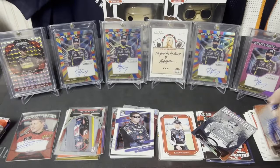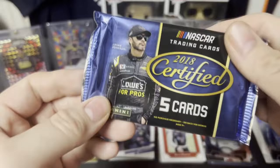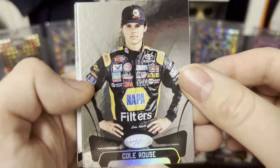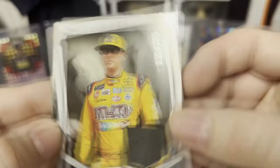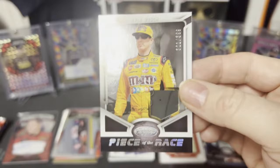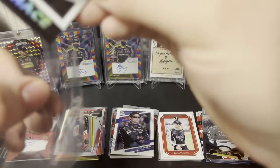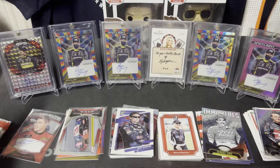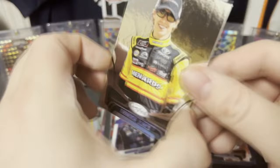Second pack of 2018 Certified. We've got Kyle Rouse, Kyle Custer, and then we have a Kyle Busch race-used material card — it's a mem card, 321 of 399. Kyle Busch piece of the race. We'll need a thick sleeve for that one. We've also got Brandon Jones and Timothy Peters.